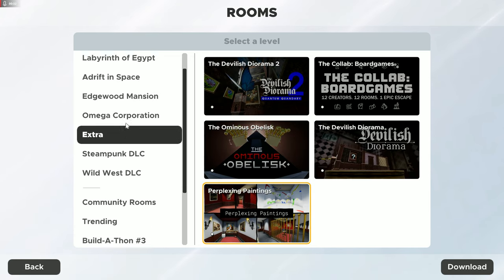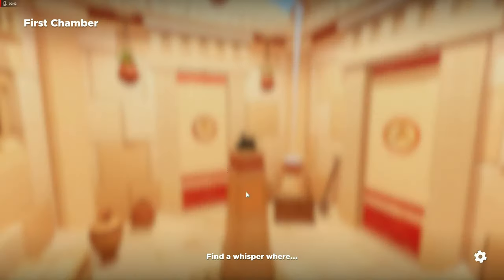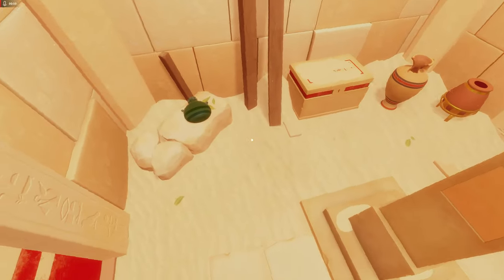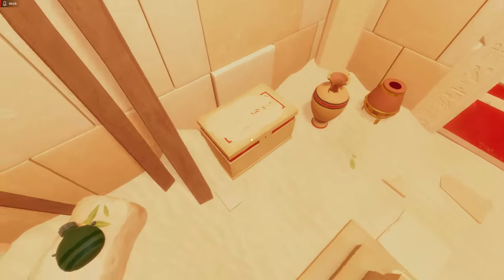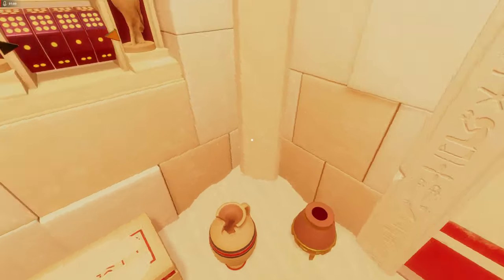Labyrinth of Egypt — the first one is the First Chamber. I'm not too concerned with the time limit, it's just about getting it done. We've got a flask, a chest, a vase, and a trash can.